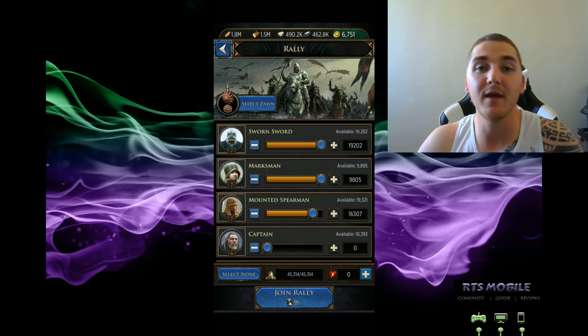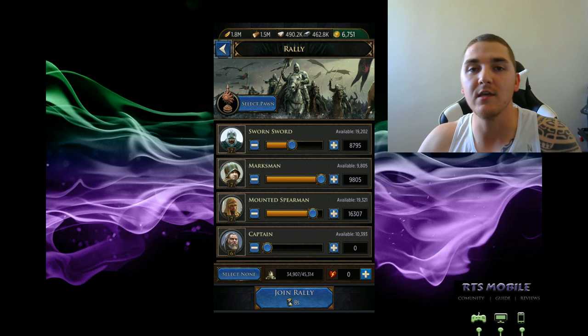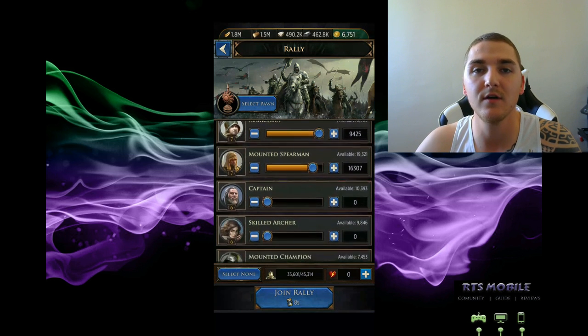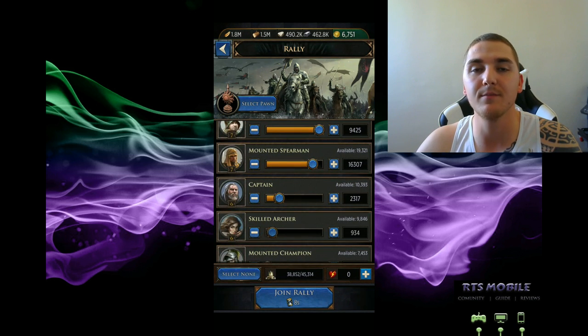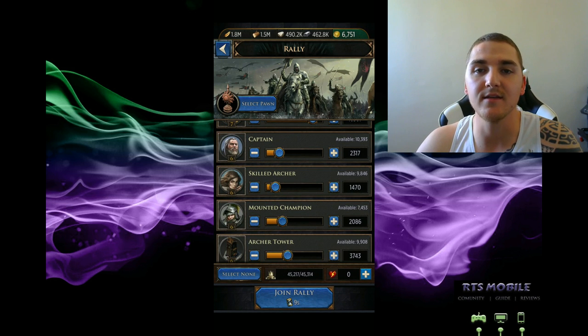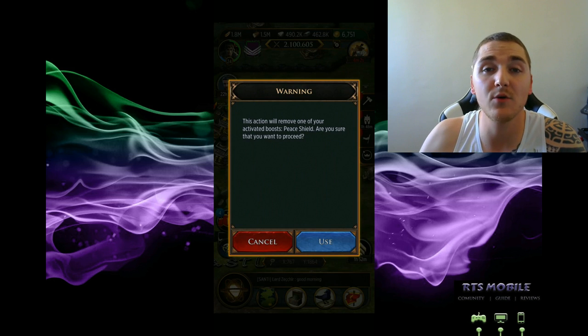We want to talk about the main strategies for rallying on a target. In this video, the Power Allegiance, which is the allegiance I'm a part of — Zero is a 10 million power player who is Castle 22, has a ton of troops, pretty decent stats, and is sitting in a seat of power so he has those bonuses.